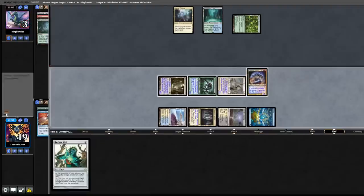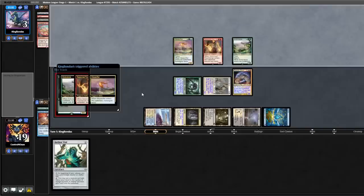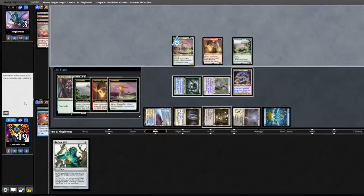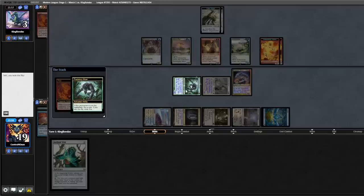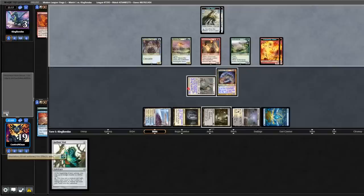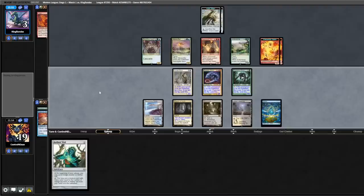Opponent is forced to block. They're down to three life. Opponent casts Shardless Agent, casts their Glimpse — getting a Wavesister, Pyromancer, Endurance, and a Shardless Agent. They cast out a Fury discarding an Omnath. We're going to activate the Frenetic Sliver ability on our Predatory Sliver, dealing one damage to our Sinew Sliver — so nothing happens there. Predatory Sliver's back. Nice little trickery there.